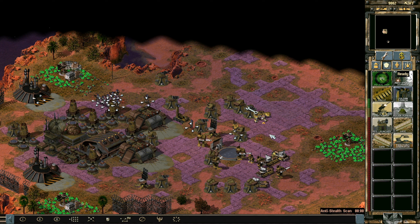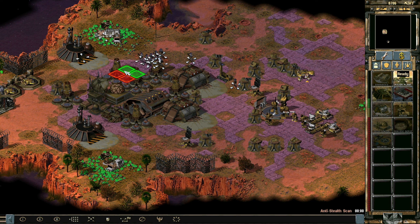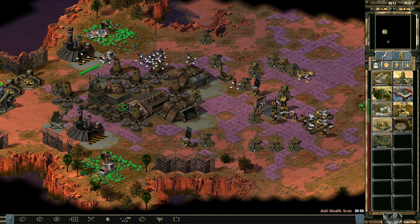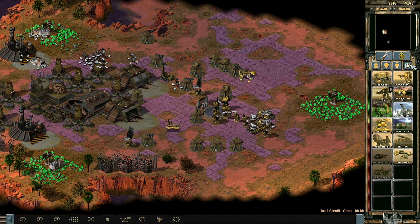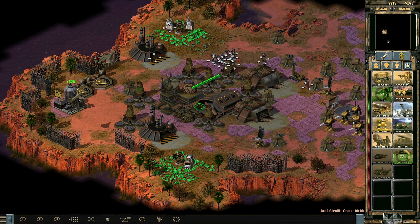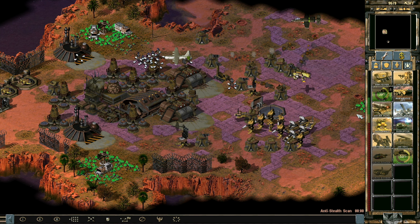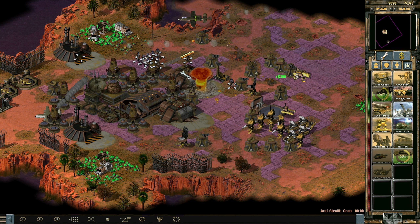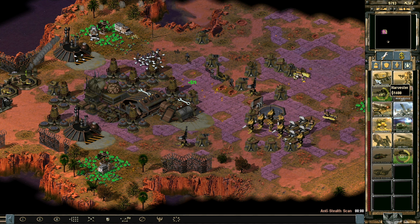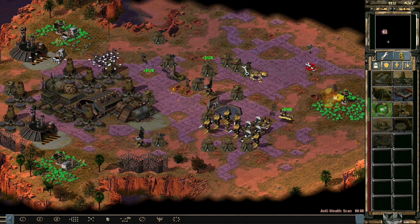So there's at least one Yuri and a bunch of anti-stealth — okay. We might get to that at one point. We have carry-all — yes, we do have carry-all. Let's move this here. That's a powerful bomber. Let's just keep rebuilding that war factory.